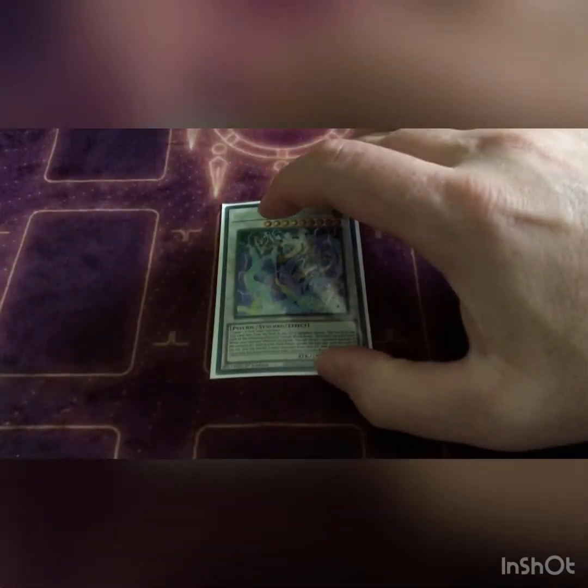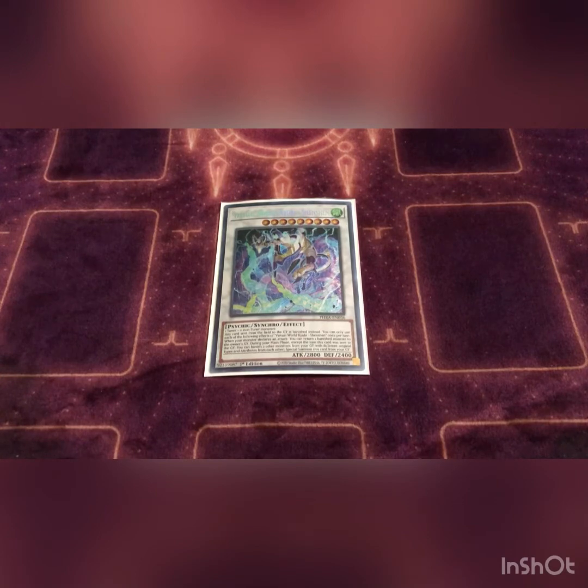Now for the extra deck — we play one Shishi or Shenzhen. Apologies for butchering some of these names. Basically this monster's effect is: any card sent from the field to the grave is banished instead. So it's like a Macro Cosmos — if they need their materials, monsters, spells or traps in the graveyard like Eldlich, this card literally banishes everything sent from the field.